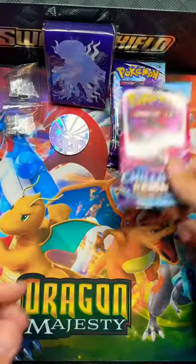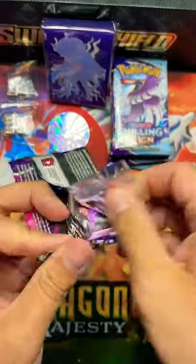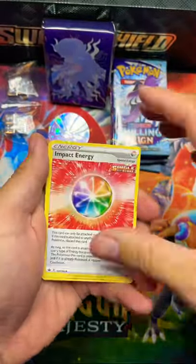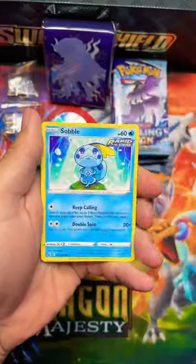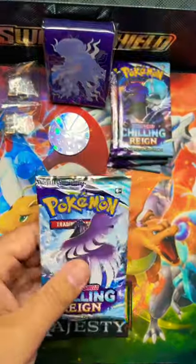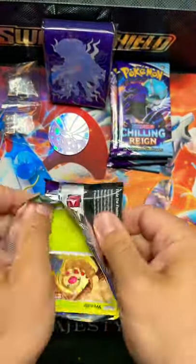So there was a misprint, but Pokemon Center sent out an email to everybody who purchased one and said, no worries, we know we made a mistake. So in a month, you guys will get 3 bonus packs on us per ETB, and then some promo cards of the Legendary Birds.